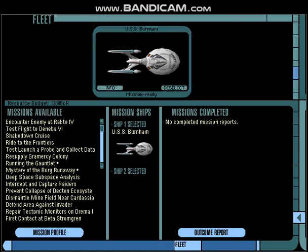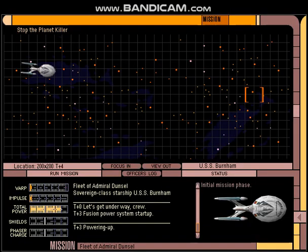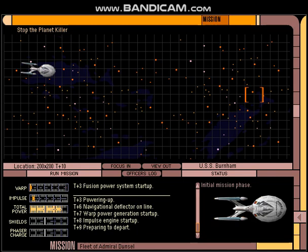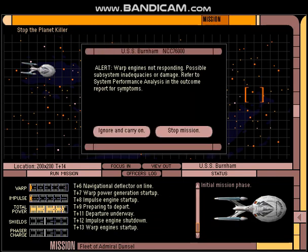So we have our USS Burnham — let's send her out on a mission. I'm going to send our USS Burnham on a mission to stop the planet killer. And since we've gone over this mission before, we'll pick back up when we get to the exciting part. Warp engine's not responding. Uh oh — maybe we kept the systems down a little bit too low.